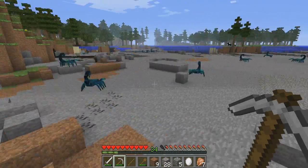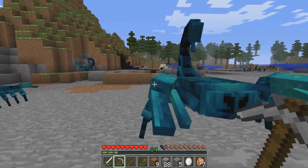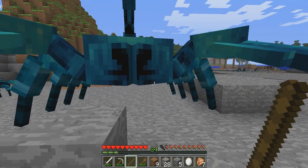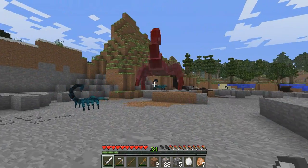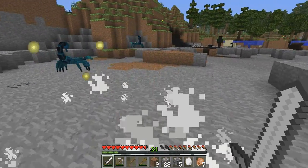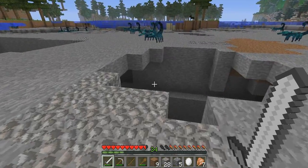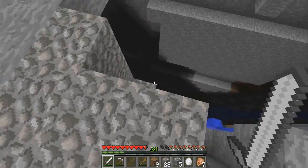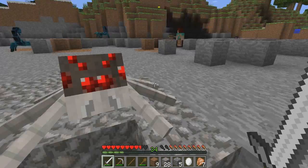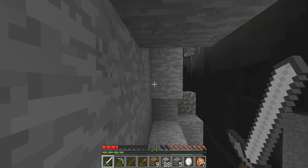Look at all the scorpions — there are so many around here. I don't know what to do with them, they're ugly. They don't drop anything good; I guess they're good for XP. They spawn so much. And there's a ravine — look at that! Oh no, oh my god.